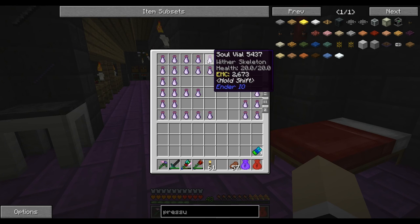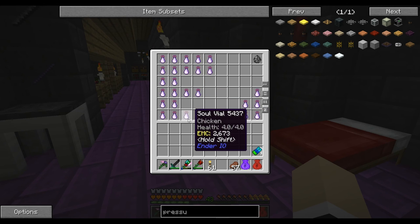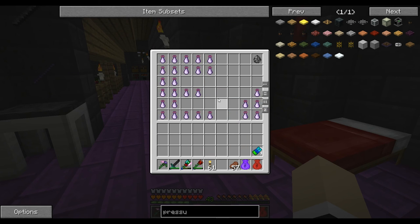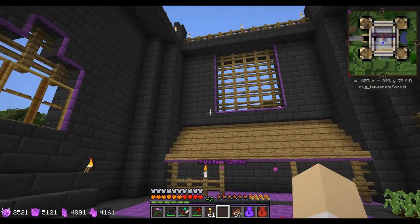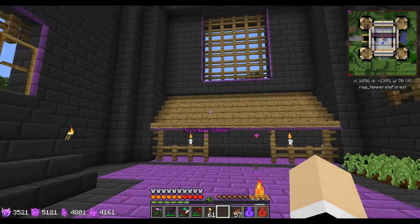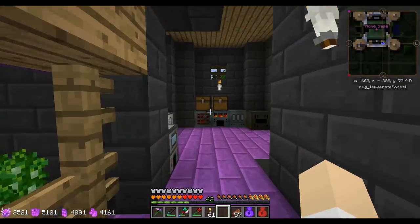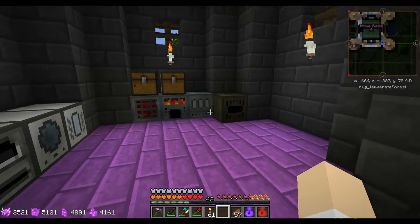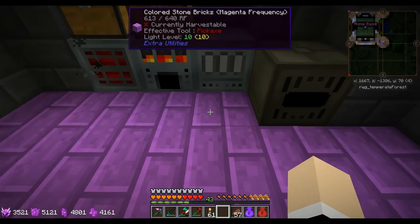I'm kind of proud of this — I got soul vials of every single kind of mob, including the peaceful mobs. That way, if we need mob drops of any kind or need to set up a mob farm, I can make those with that. Here is my machine room.